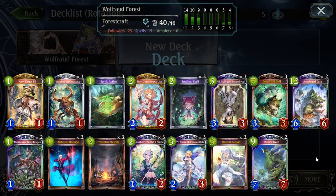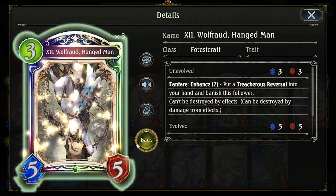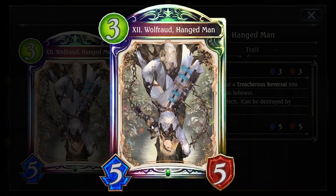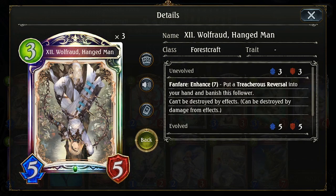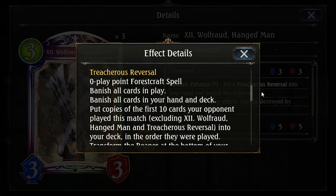Hey guys, Fuchsia here. So the expansion just dropped — Fortune's Hand — and the first legendary that was revealed, if you remember, is Wolfram the Hangman. And to be honest, when I first saw this card, I knew right away I had to make a deck for it. I had to play it because his effect is hilarious, like Treacherous Reversal is hilarious.